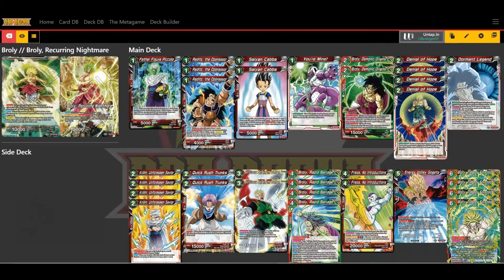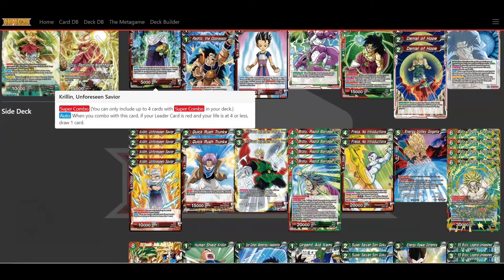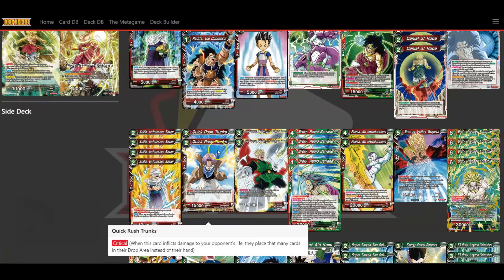For my super combos, I run four Krillin Unforeseen Savior — when you combo this card with four or fewer life you can draw one, which is really good for drawing. I also run two Quick Rush Trunks — he's a critical striker. I like having critical strikers getting out early to put pressure, usually comboing a card up to 20,000 and critical striking to make them mill out a couple cards from their hand or life.